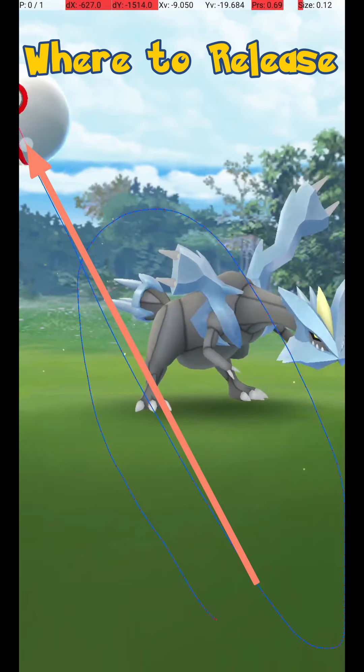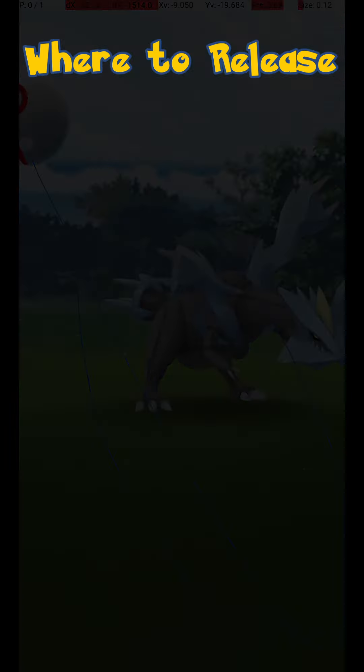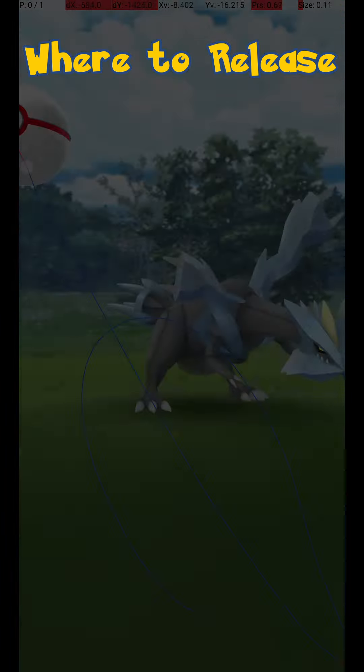Here are some other examples of successful release points. As you can see, there is some variation possible in the throw since, while it is far away, the Catch Circle is large.